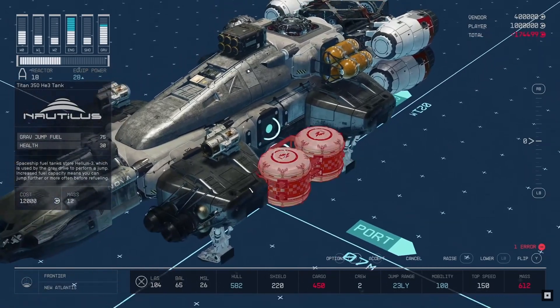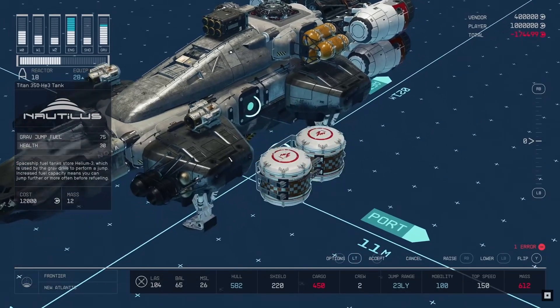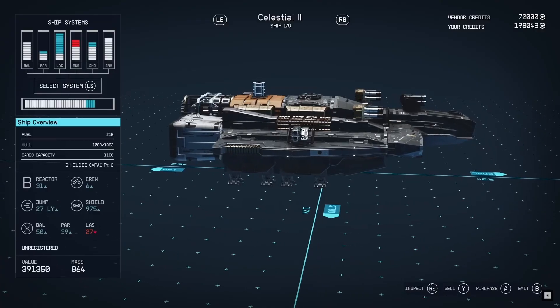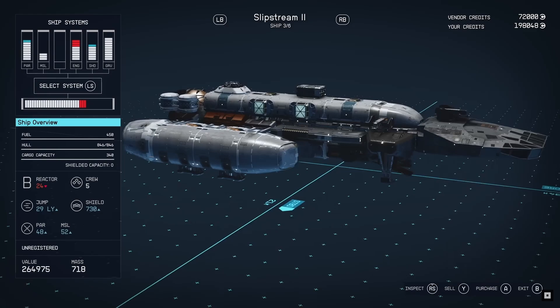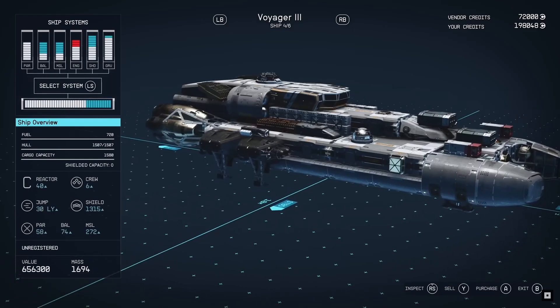In this clip, we can see a Titan 350 HE3 tank which will increase your ship's health and jump fuel. This module is being attached to the hull of your ship. The hull will most likely be the most important part of your ship as it will determine how many modules you can add to your ship.